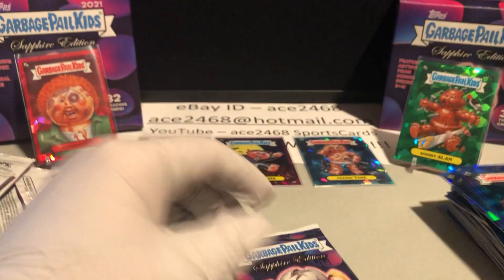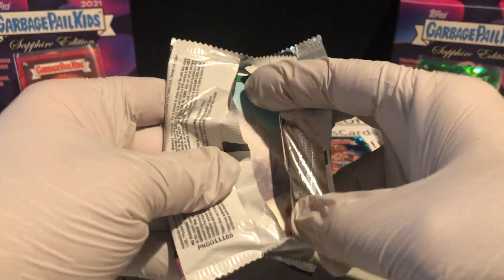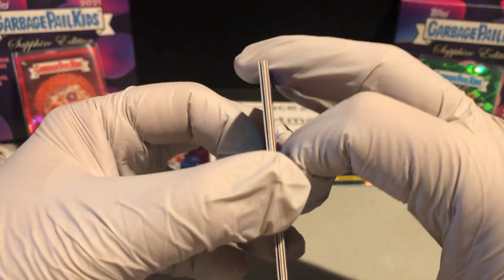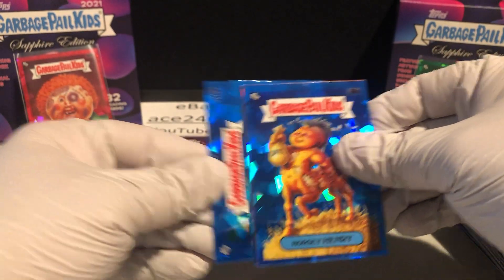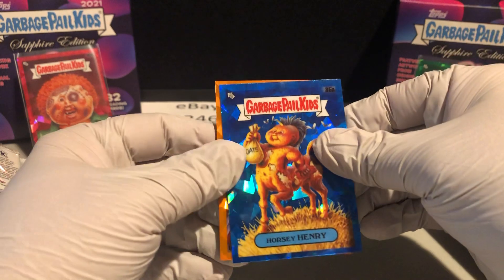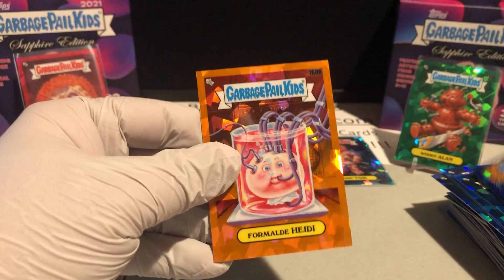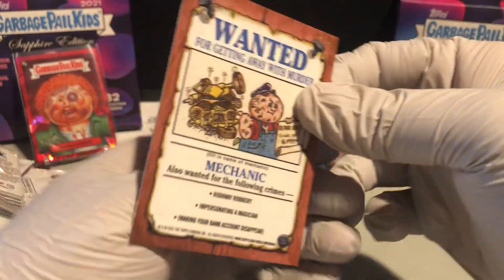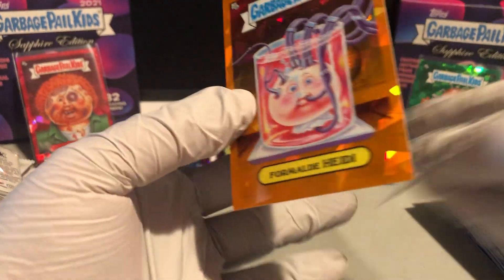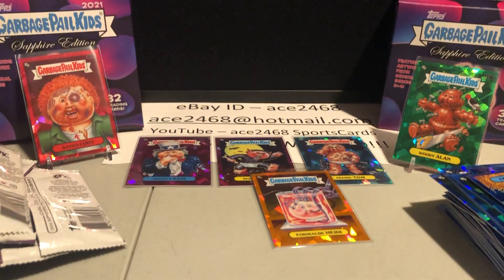I wouldn't mind pulling a Dunkin' Pumpkin out of here as well — he's one of my favorite characters now. Final pack — do we have any final pack magic? I think we do. I already kind of see it — I think it's orange. Who is it? Formaldehyde Heidi. Imagine a Dunkin' Pumpkin in orange — that would just be beautiful. But look at this: numbered 17 of 25. Two three-hit boxes in a row — I can't believe it. That is incredible.